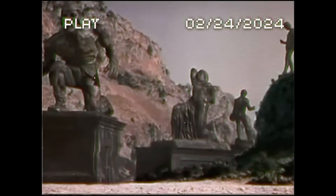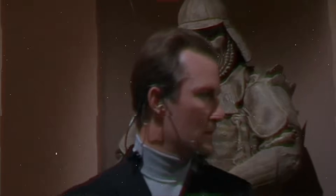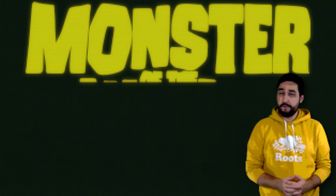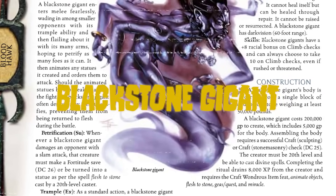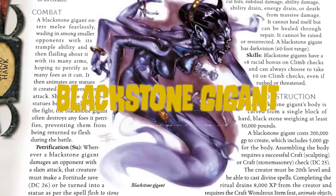The trope of a statue deep in the depths of the dungeon springing to life in order to destroy trespassers is a classic, not just in D&D but in pop culture as a whole. But have you ever wondered specifically what magic is used to make such a creature move? Hello and welcome to Monster of the Week, the only show on the internet that talks about giant stone ladies. Today we'll be talking about the Blackstone Giant, a creature brought to life with a spark of the divine and put to terrible purpose.